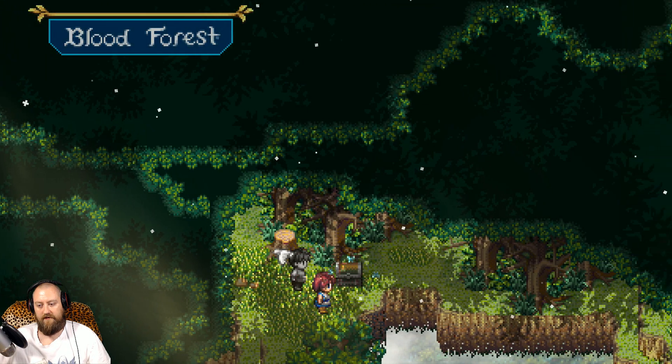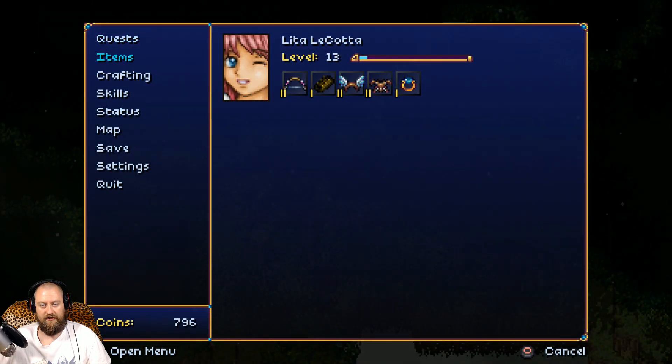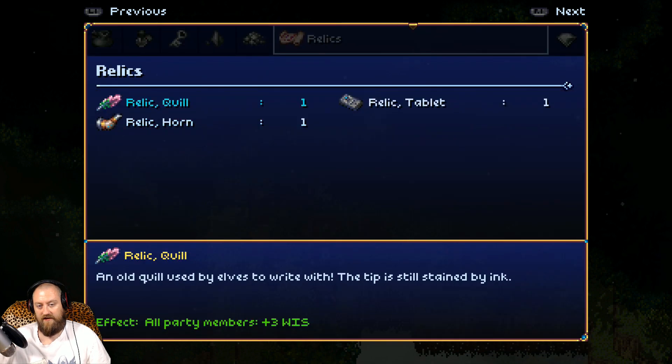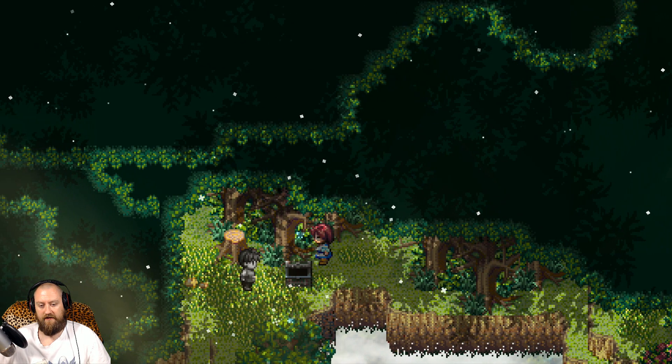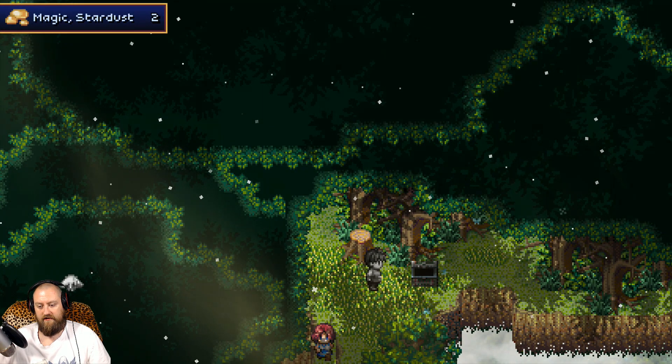I possibly found something! I found a chest - relic quill, beautiful! These relics are something like passives in your inventory, like in good old Diablo 2. Old quill used by elves to write with - the tip is still stained by ink. All party members plus three wisdom. It's actually very cool. And there's something on the ground - magic star dust.